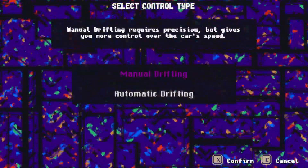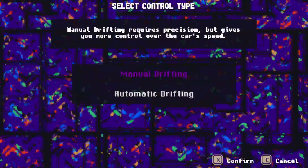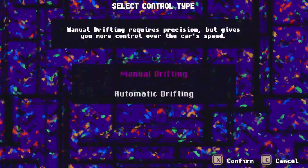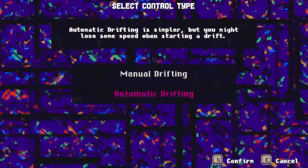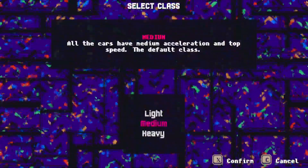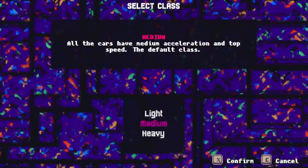Manual drifting requires precision but keeps more control of the car's speed. I don't know how to do manual drifting, so we're going to do automatic right now. All the cars in the class have medium acceleration and top speed. Let's do that. Alright, ready to roll.